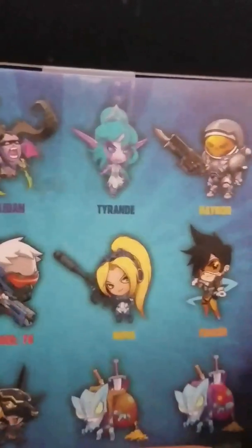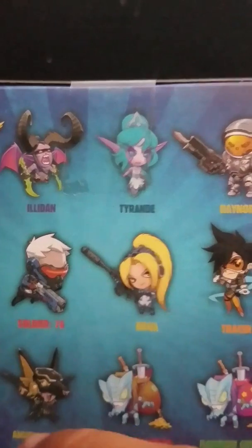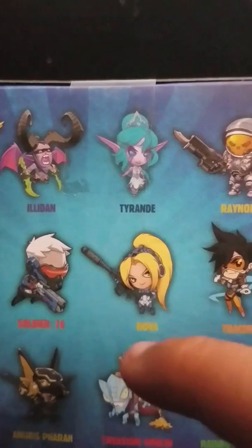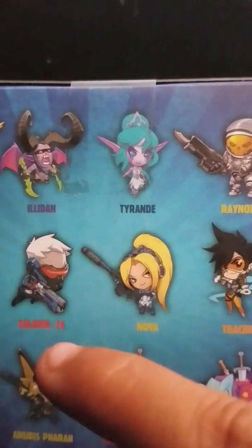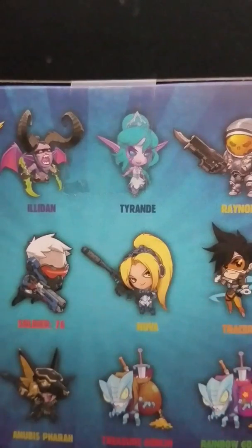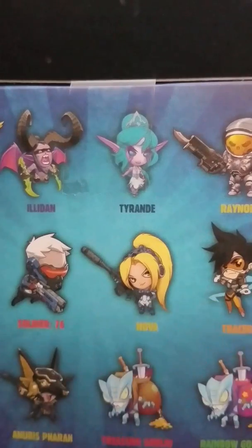Right here they have the Treasure Goblin, the Rainbow Goblin, Anubis Pharah, Pharah, Tracer, Nova, Soldier 76, Barbian I think, and Bastion from Overwatch. So it's Soldier 76, Tracer, Pharah, and Anubis Pharah which are from Overwatch.